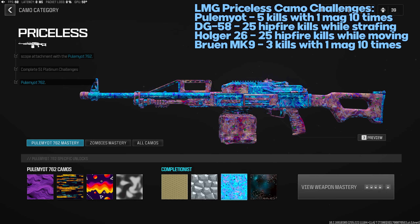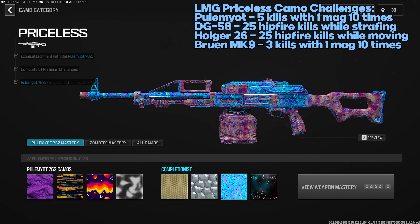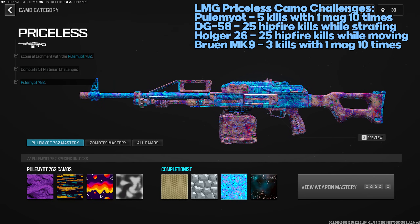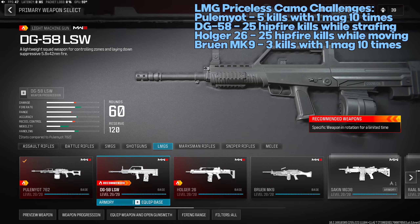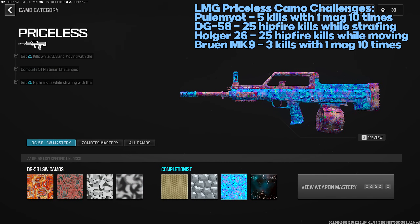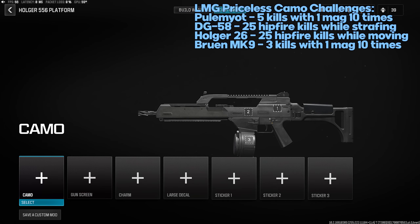LMG Priceless challenges: the first LMG — five kills with one magazine 10 times. This one took me two or three games and the challenge wasn't tracking consistently. Best advice: use the biggest magazine, get five kills, reload, don't Y-Y or swap weapons. DG-58 LSW — 25 hipfire kills while strafing; Tac Stance doesn't work for this challenge, you actually have to hipfire. Use hipfire accuracy attachments as this LMG's hipfire is pretty inaccurate.